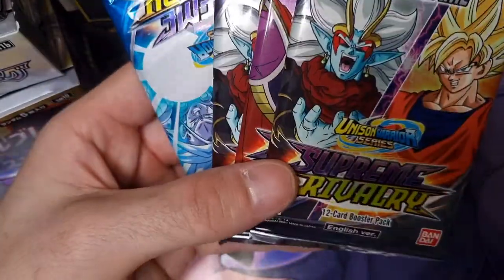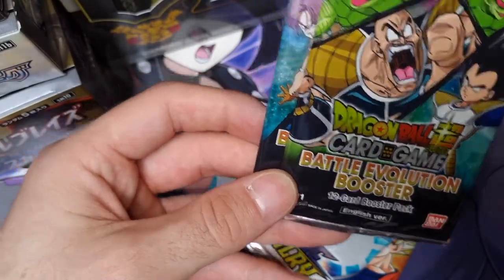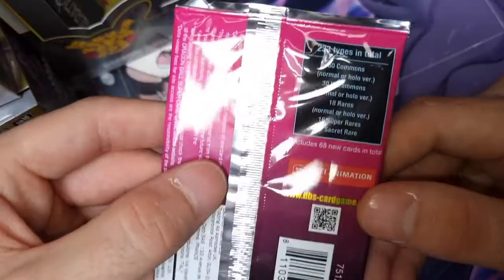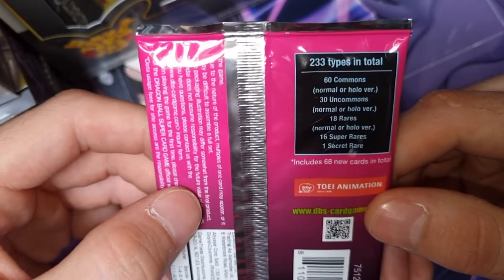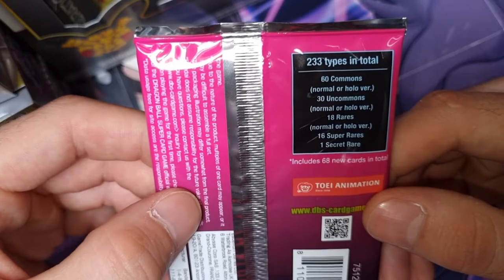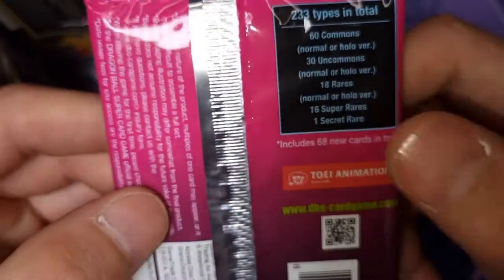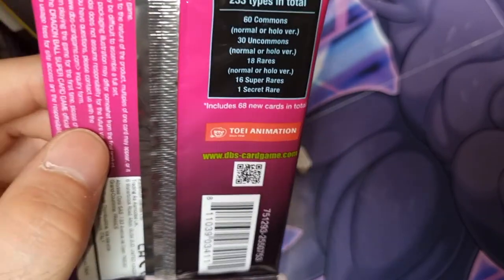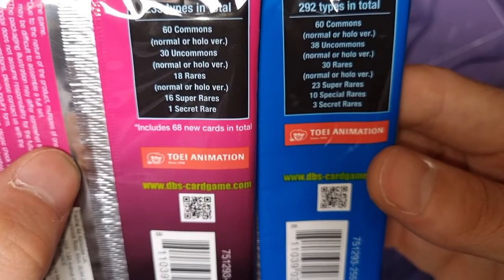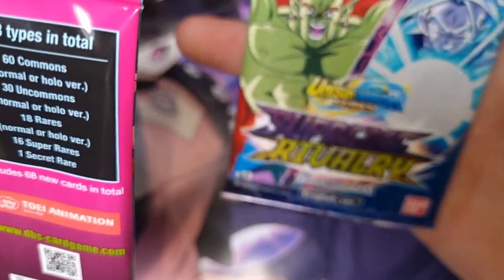This is the latest set out - Supreme Rivalry - and then I have another set here, Battle Evolution Booster. Starting with the Battle Evolution Booster, there are 233 types in total: 60 commons, 30 uncommons, 18 rares, 16 super rares, and 1 secret rare. The Supreme Rivalry set is slightly different - 30 rares, 23 super rares, 10 special rares, and 3 secret rares. The new set is packing quite a punch.